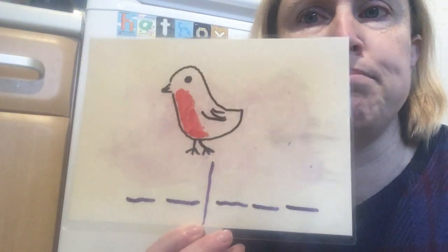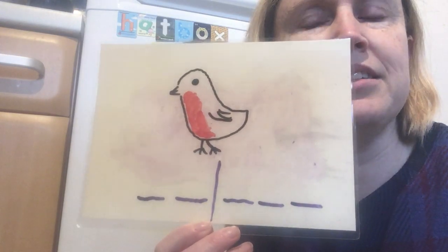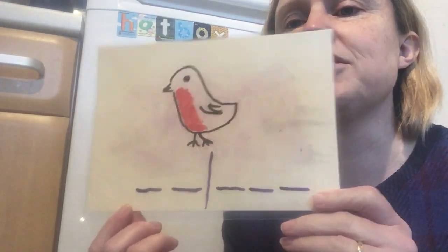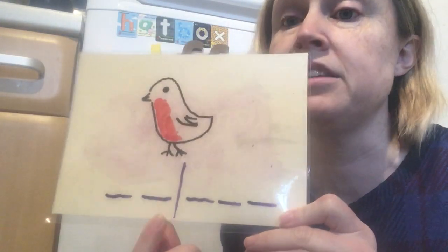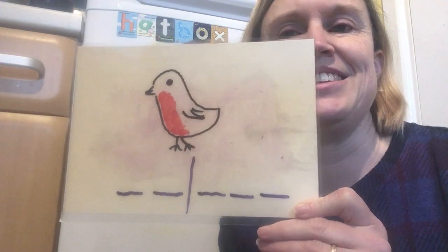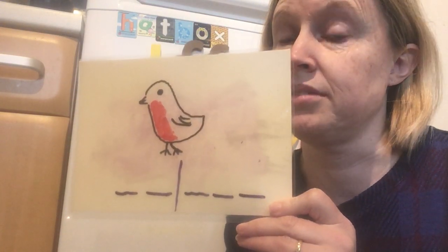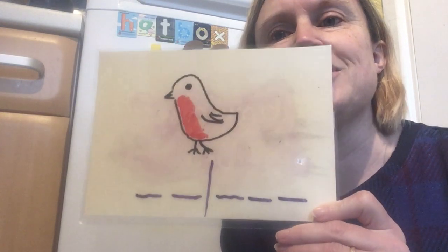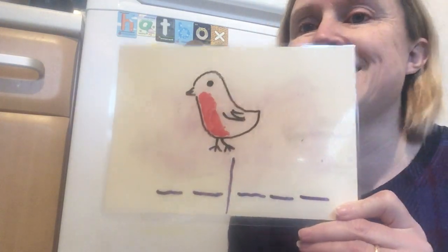Now my challenge today — I've drawn you a picture. And I have written how many letters there are, and I've put the line to help you know where the syllables are. So this is a picture of a bird — anybody know what bird it is? It's the bird whose name was on the fridge the other day. That's right, it's a robin. I've written all the spaces here — the line is just to help you know where the syllables are. I want you to do it all by yourself and make sure it's a robin and not a rodin. I look forward to seeing them — don't forget if you send me your answer, you get a house point. Bye!